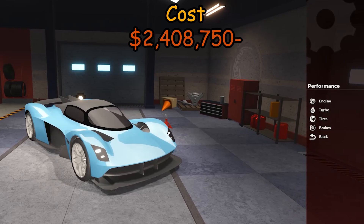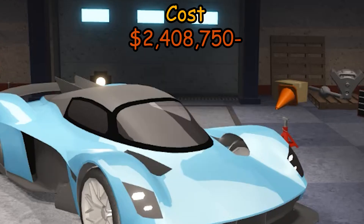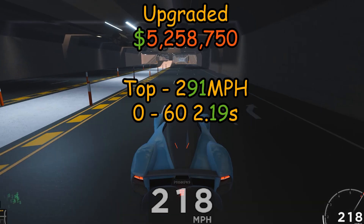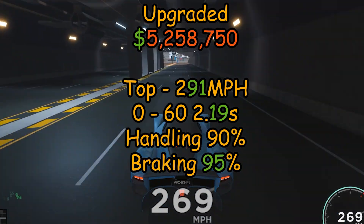To fully upgrade this car it will cost you another 2,408,750 credits. A fully upgraded Austin will reach speeds of 291 miles per hour with a 0 to 60 in 2.19 seconds, having handling at 90% and brakes at 95%.